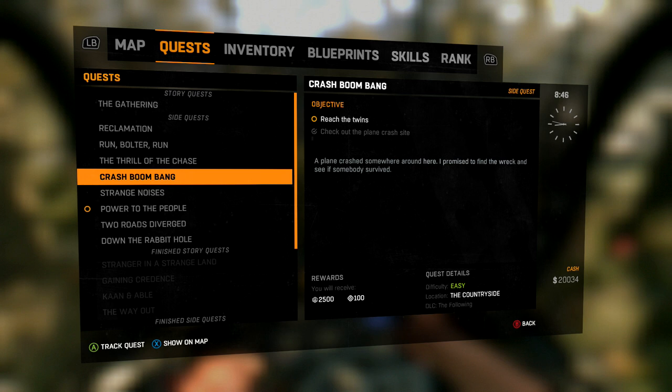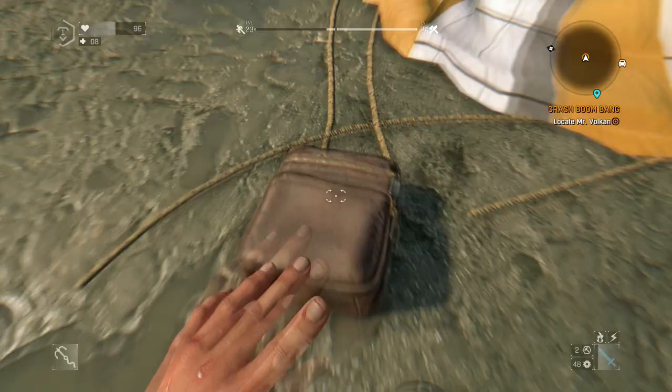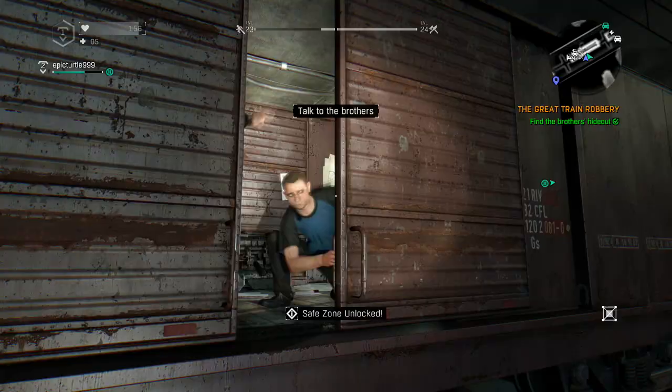Go find the twins, talk to them, and locate Mr. Vulcan. When you have located Mr. Vulcan, you will hear the twins on the radio screaming. Go onto your map and head to that part of the map — defeat all the enemies on the bridge and find the lads in a container.